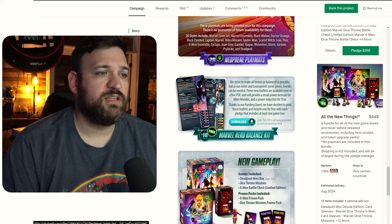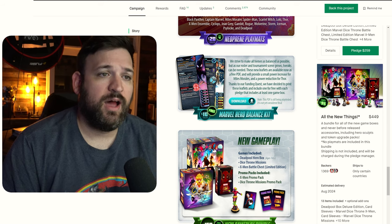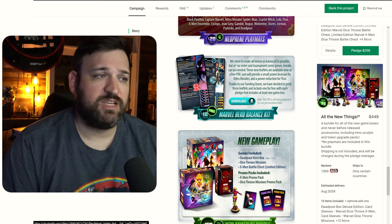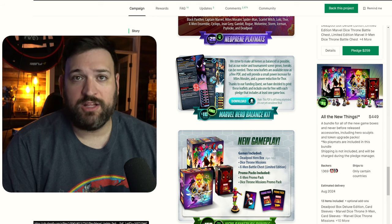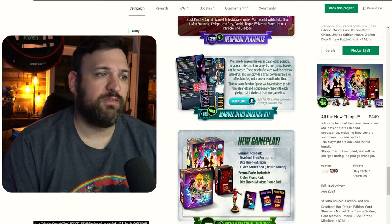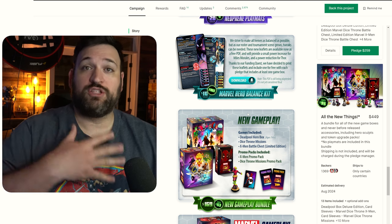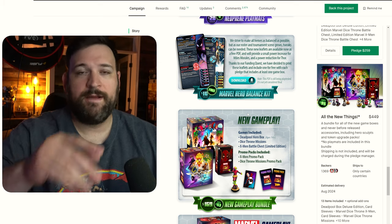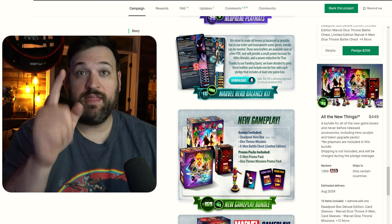The Marvel Hero Balance Kit is free if you purchase any box, or you can download the PDF. It's a rebalancing for Thor and Miles Morales — Miles Morales was a little weak so he gets a buff, and Thor had a little too much power so they're bringing him down. Now I have an excuse for every time I lost to Thor — Thor was just too good, so all of those losses are asterisks now.